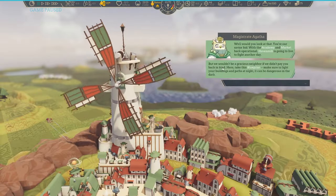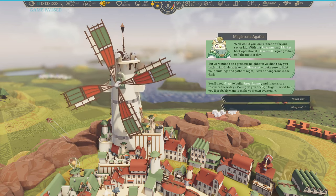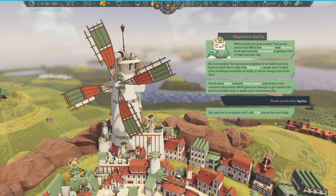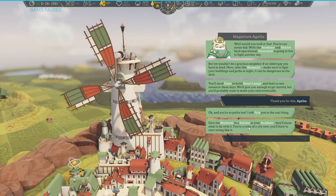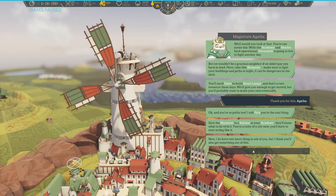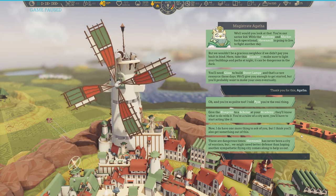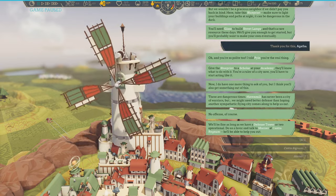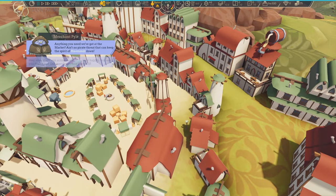Once they are done, we talk to Magistrate Agatha again. At this point I was pining for street lamps, because one thing limiting the physical size of your city is you have to build lights — the town center only has a certain area of influence. Thankfully, that is what Magistrate Agatha gives us: the technology for street lamps. Some glass will come along with that once we research it, but glass is pretty hard to come by — one way to get it is by trading with merchants.